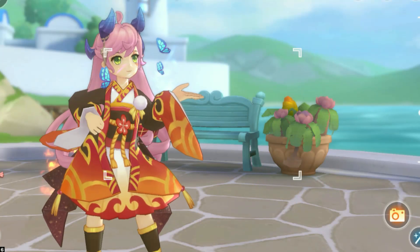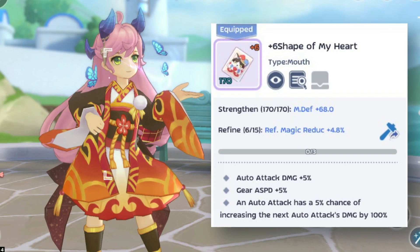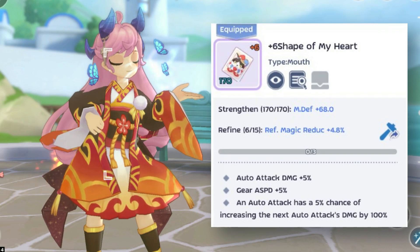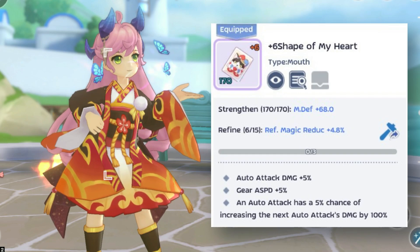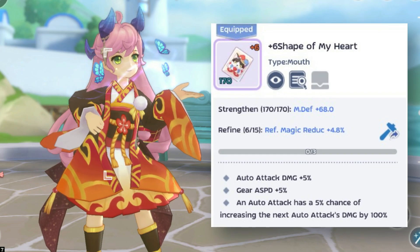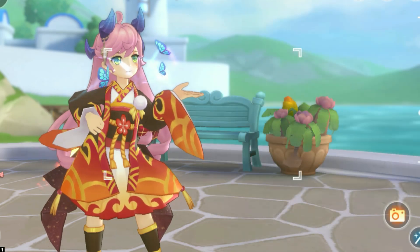The second equipment is Shape of My Heart. When using this equipment, it has a 5% chance that the damage to the next attack will increase by 100%. The calculation formula is slightly different from doubling the damage — I will explain later in the damage calculation.